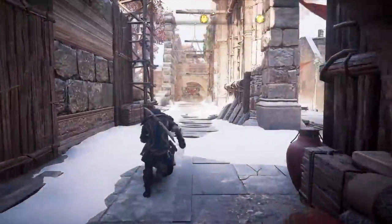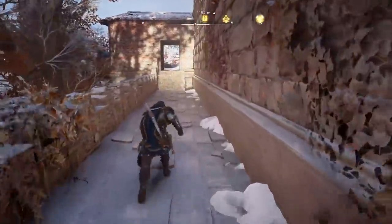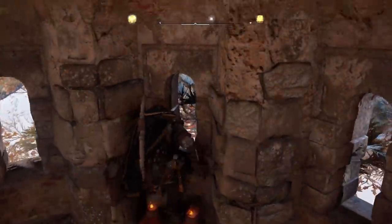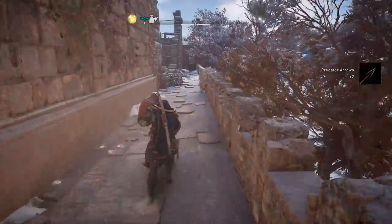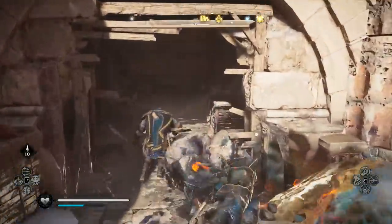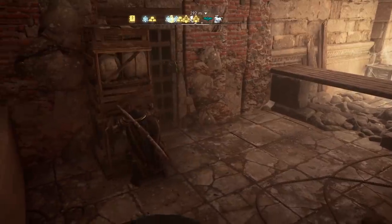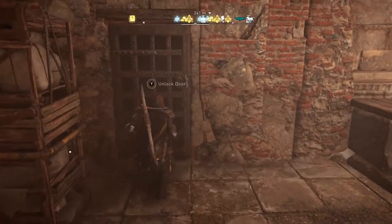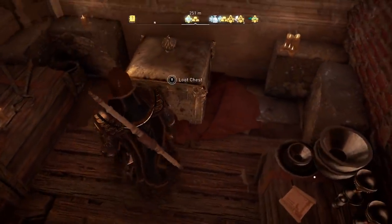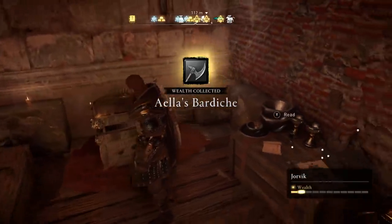Next, run all the way to the other end. You can see there's a breakable barrier just over there on the right. We actually need to grab a firepot to break through that — you can find it in the guards' room just over here on the left. Pick one of these up, run back, and throw it at the barrier. Now we can get inside. Jump over here, smash all of these boxes out of the way, and move this out of the way. Now we have the key for the door, and we now have Aelia's Bardish.